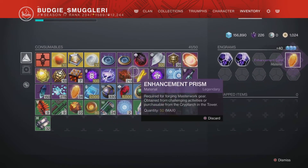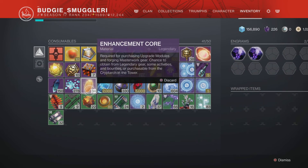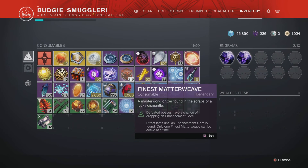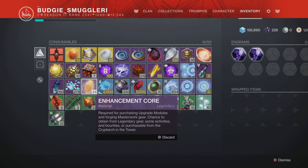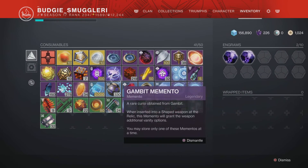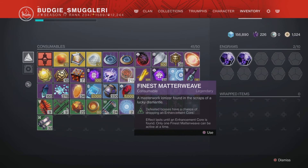The more Battle Weaves you have, the more enhancement cores you're guaranteed. Right now I have 34, and that means I'll have 219 tacked on to that — 34 enhancement cores — because these guarantee you enhancement cores. It's just whether you put the time in or not.